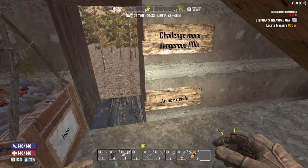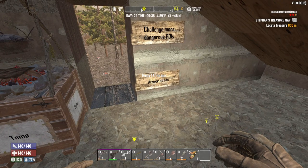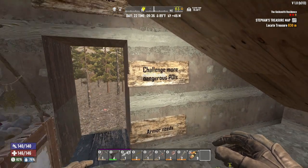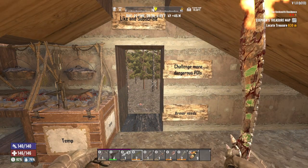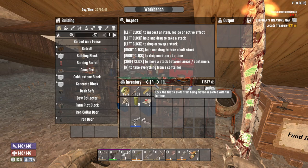Here are our to-dos for today: armor needs, something I kind of want to touch on, and then challenge more dangerous POIs, which is something I've been putting off for a couple episodes because our loadout wasn't that great. But I'm very confident with our little tier 2 machete, and then we got a tier 4 pistol.